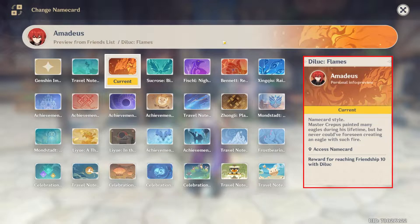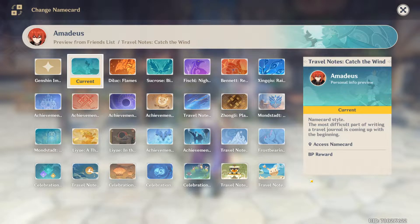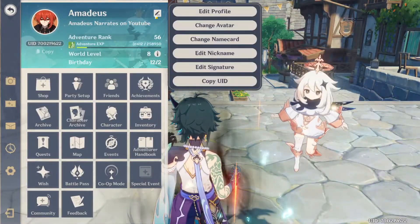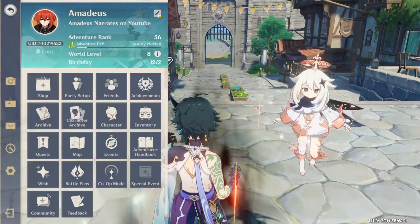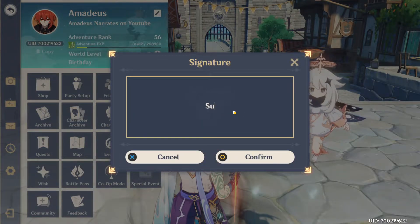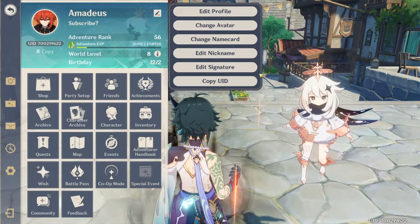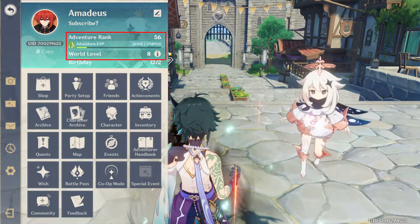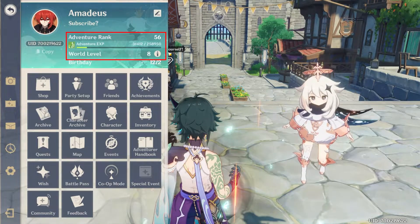Name card is where you would go to change this profile background. I'll change it quickly to show you how it works — there are a ton of different name cards with different unlocking requirements, and you can see where to obtain them by reading the description. Next up is edit nickname, edit signature, and copy UID — all self-explanatory. Now we have the adventure rank. This is where it becomes a little more interesting — the adventure rank is your overall account rank.